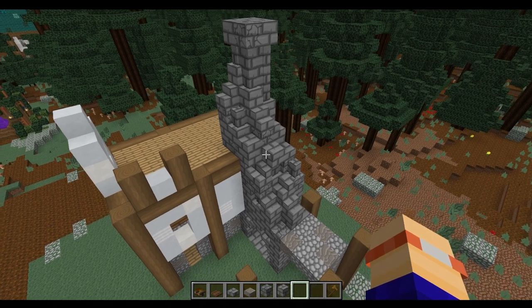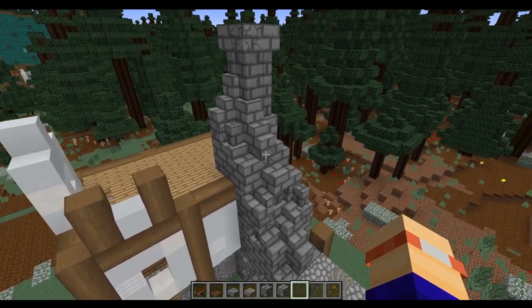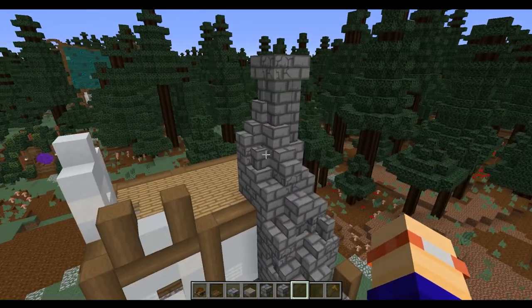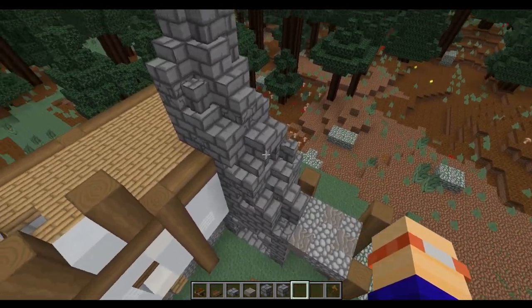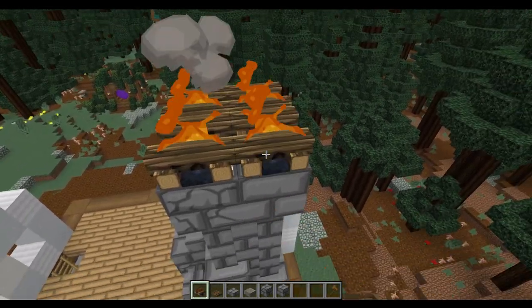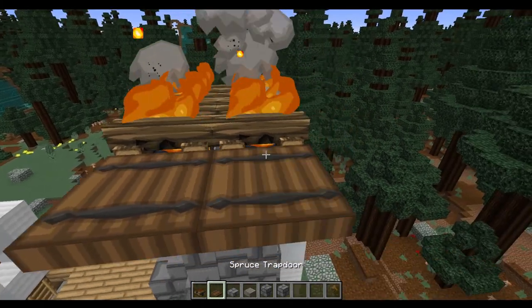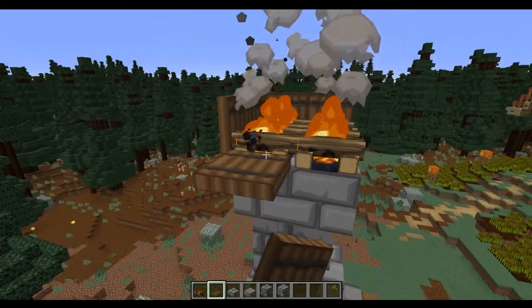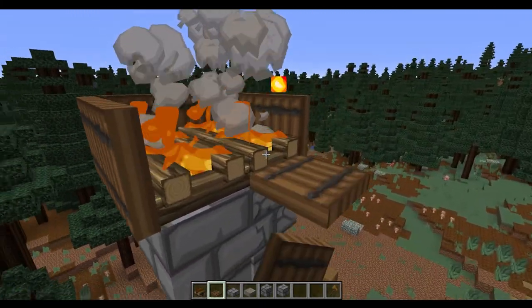The finished chimney stack will look something like this. Now's a good time to remind you that there is a full world download with all of the builds in this series in the description, so go and check that out if you want to see in a bit more detail what I've done. Now we're going to finish this chimney by adding in some campfires on top, putting in some spruce trapdoors and making sure that those are closed all the way around, and that will give us a really nice chimney effect.